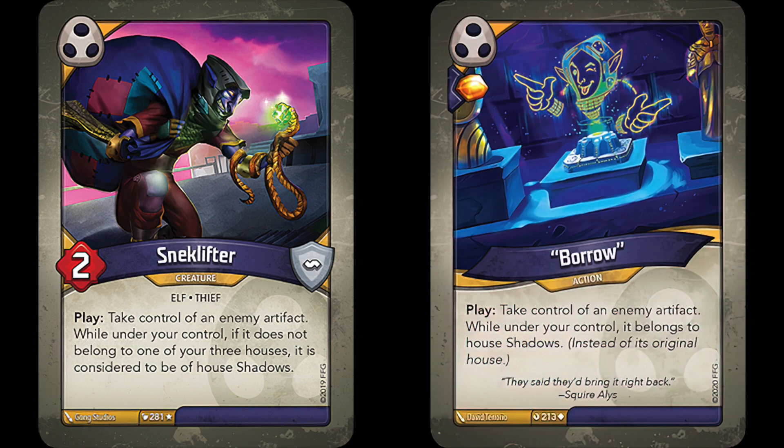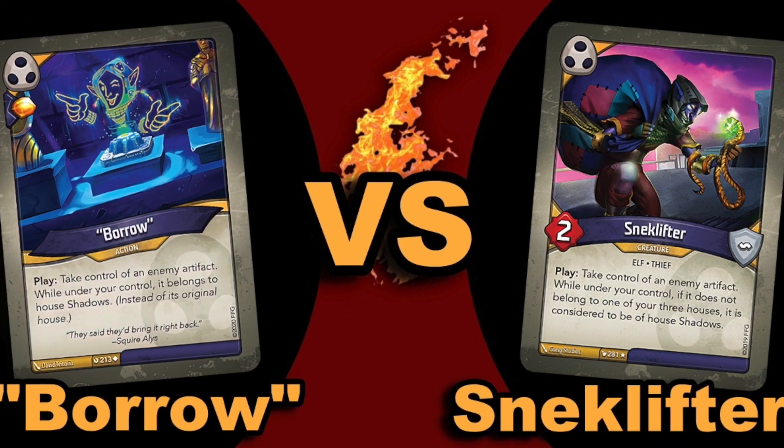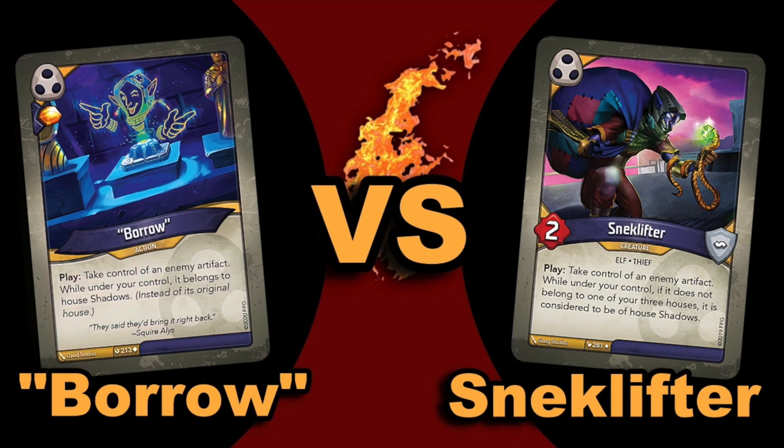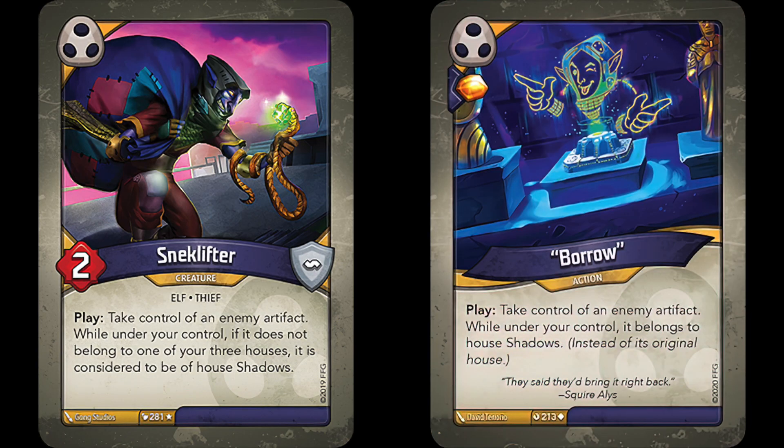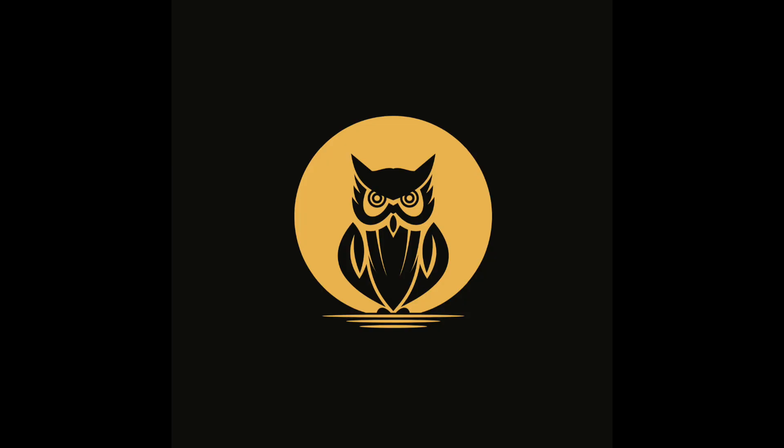Both cards can create some cool new synergies with shadows depending on which artifact you steal, but I believe Snek Lifter just does it better. But what do you guys think? Do you think Borrow should have taken the W on this one? What points may I have missed? Let me know down in the comments below. Snek Lifter is our winner for this episode of Versus. It was a super close match, and I'm sure there are many scenarios where Borrow could be better than Snek Lifter, so this is by no means the definitive, irrefutable conclusion. This is the game of Keyforge after all. Thank you all so much for watching, be sure to tune in to the rest of Keyforge Christmas, and I can't wait to see you all in the next one!